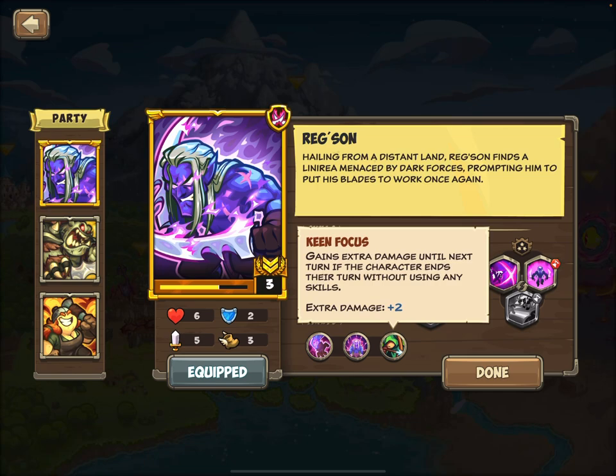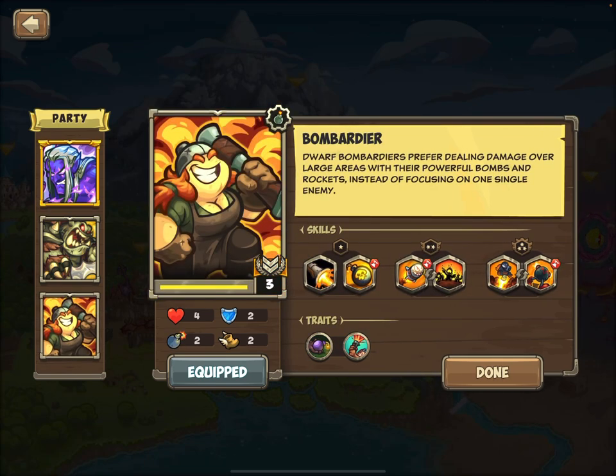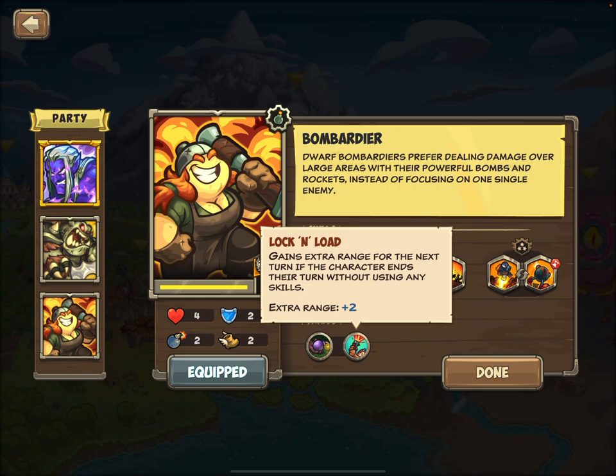He benefits from Keen Focus. This is important because we're not really going to get a chance to use any of our abilities on the first turn of the combat encounter that we're looking for. Other upgrades like Lock and Load are going to be very helpful in buffing all of our units when they start the next turn, because we're only going to get three turns to actually complete our goal here.